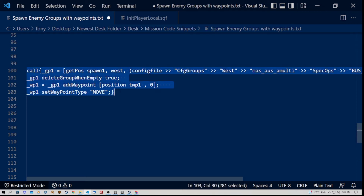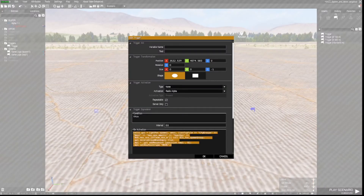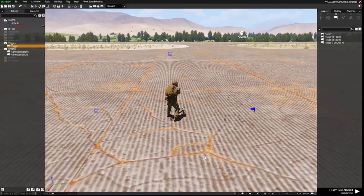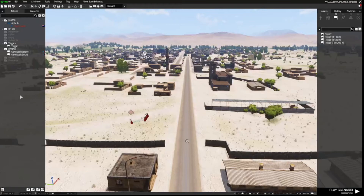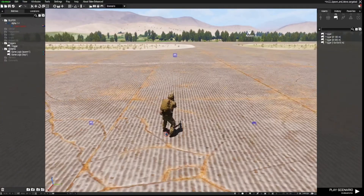I'm going to highlight all of this code and copy it, then open up the trigger, paste it all in there, and click OK. What should happen now is the AI will spawn at the spawn logic, then move to the waypoint, and because we have the code in initPlayerLocal.sqf that enables us to recruit troops, they will be recruitable. Let's remove these guys for now and test it to see how it works.